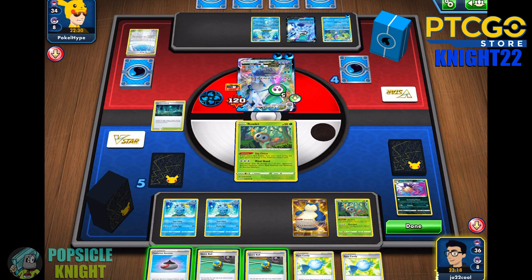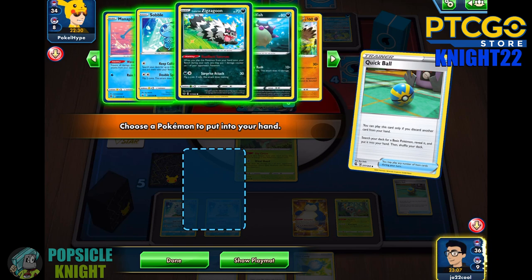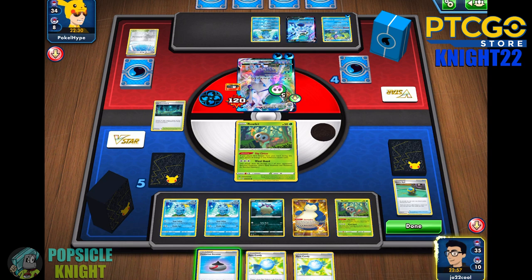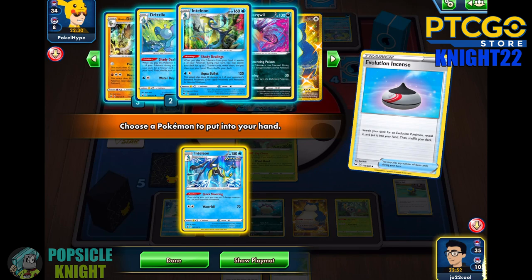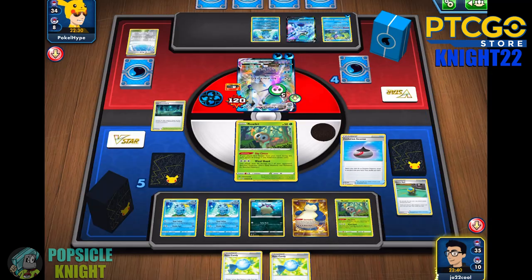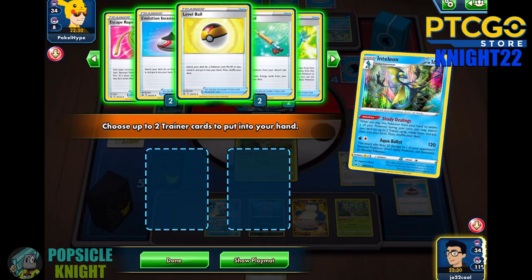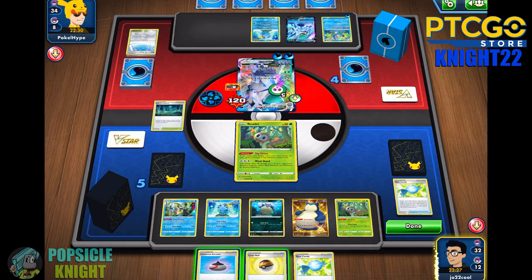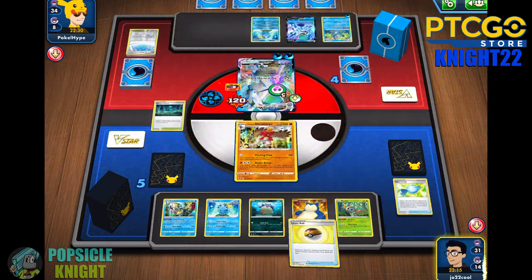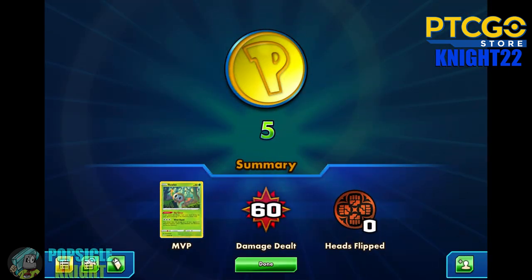120 damage — that's well beyond what we need to get a knockout here. I'll just prepare another Quillfish to help us Poison the other Ice Rider Calyrex once we knock out this one. I think the best thing to do here is get the Inteleon with the Shady Dealings ability — we have two Rare Candies on hand anyway. Once we evolve with this, we can get two Trainer cards from our deck. I can get another Evolution Incense so we can evolve into Hisuian Decidueye to get a knockout, and also get a Level Ball and a Drizzile. We are well on our way — I think we got this game. They scooped! I wasn't even done yet!